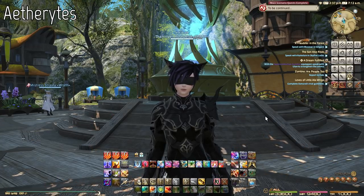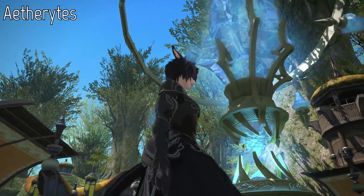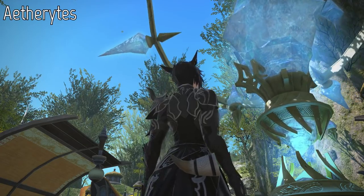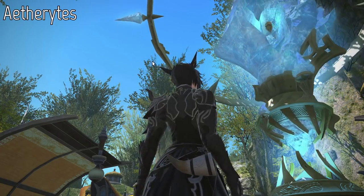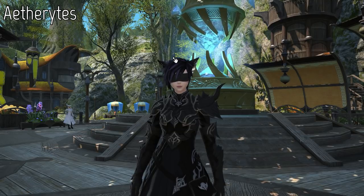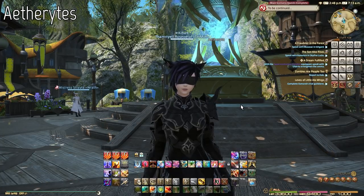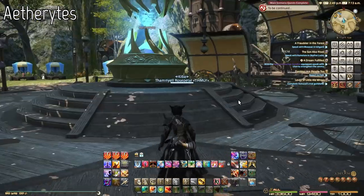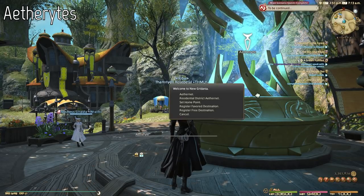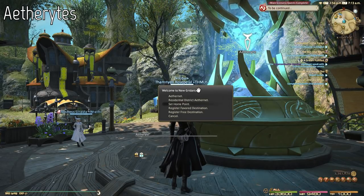Regarding aetherytes — aetherytes are the next big thing and will help you get around Eorzea much faster and quicker. What you see here is considered an aetheryte, a big crystal. You'll be using this crystal as your home port, your return point, and to travel and teleport throughout Eorzea. You attune to an aetheryte by walking up to it, targeting it, and activating it. Your character will do a casting animation and you'll get a confirmation that the aetheryte has been added to your travel log.